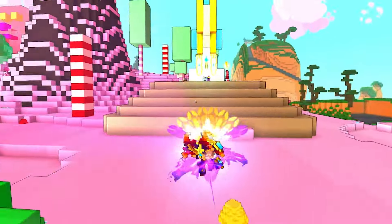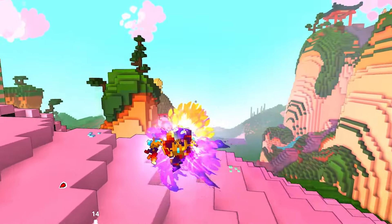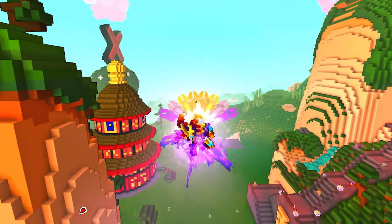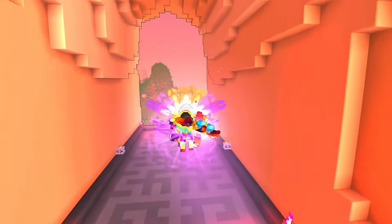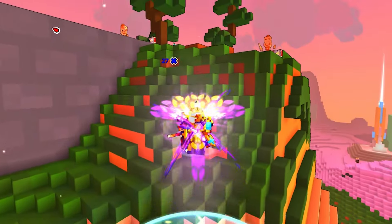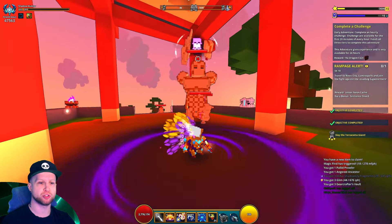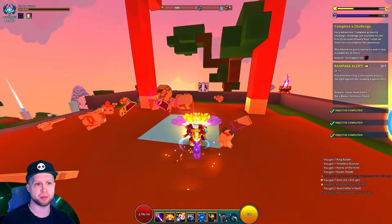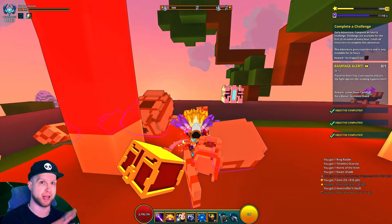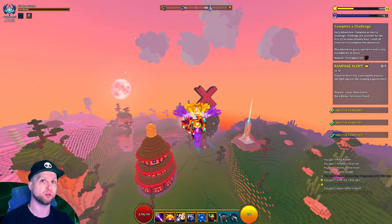For returning players, Shadow Hunter got a rework a year or two ago. Now he has the passive ability where when you roll, you get a movement speed boost, which is why you see me rolling constantly on the Shadow Hunter. On top of that, his basic attack will shoot through enemies and walls. But as soon as you get your class gem ability, you can no longer shoot through enemies, but you can still shoot through walls, which makes him ideal for speed farming.